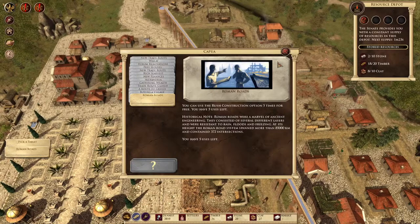Let's pay that! You're no longer barbarians - you are now proud Roman citizens of Rome! Hey, guess what - you're Romans now because I say so! This building is closed too - let's buy in wine from that trade post instead. You can use the rush construction option five times for free. Roman roads were a marvel of ancient engineering - they consisted of several different layers and were resistant to rain, floods and freezing. At its height the Roman road system spanned more than 85,000 kilometers.